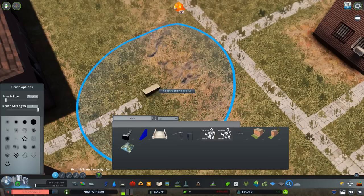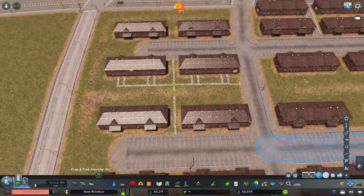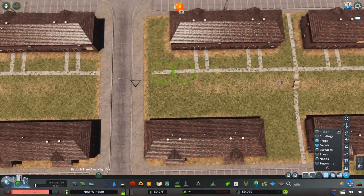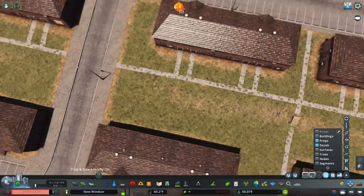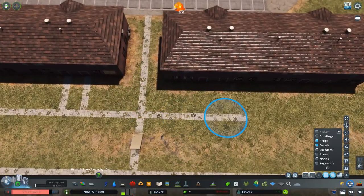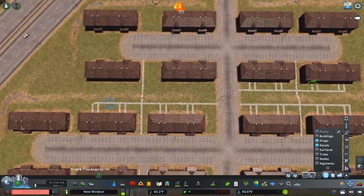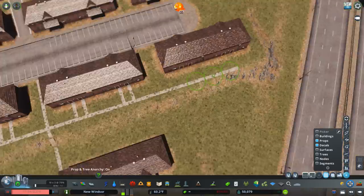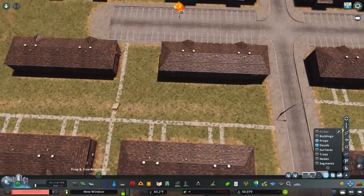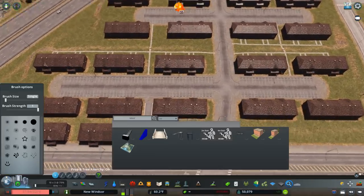I tried to use stairs and stuff like that, and the stairs sort of work. I managed to use stairs and decals, meaning the paths are not functional, but this is the best I could do. I remember when Corrales made his public housing project in Season 3, he used these paths and they looked really good. The paths look great because they're so narrow that you can just connect them to the backs of the houses, directly to the doors.